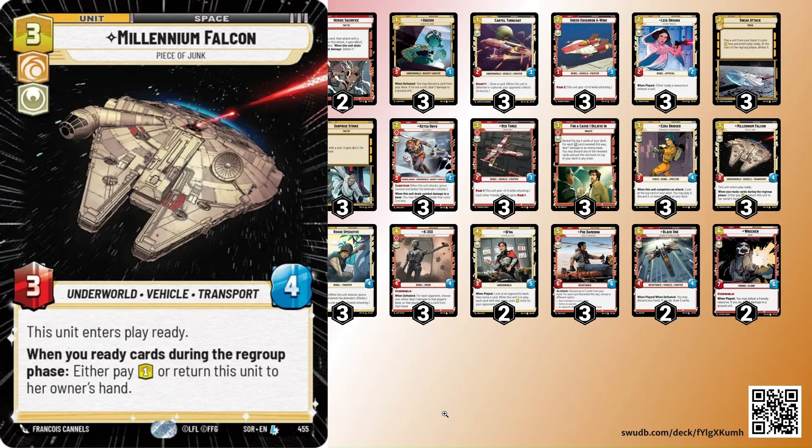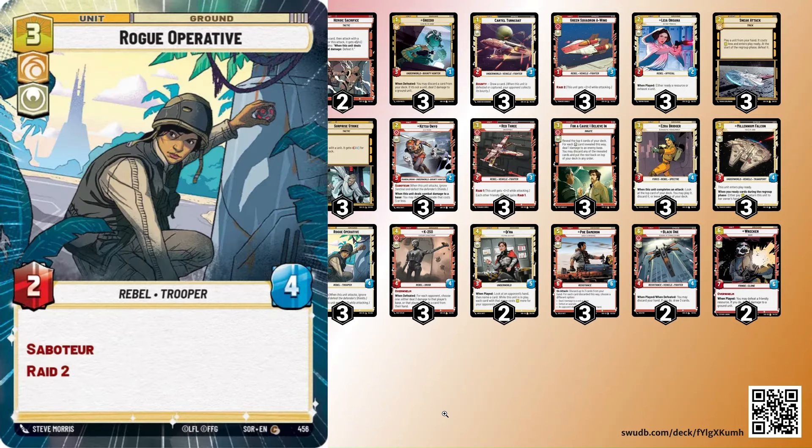Three Falcon — just one of the best aggro cards in the game. Three Rogue Operative, which is amazing here because of the Saboteur and the Ambush. On the four-resource turn, you can ambush Rogue Operative in, kill something with four damage — kill something with a shield, kill a Dr. Evazan, whatever — and it gets even better with Fennec's ambush ability.